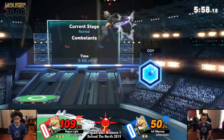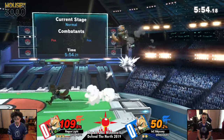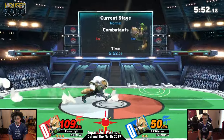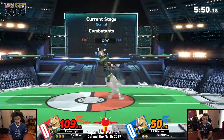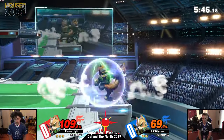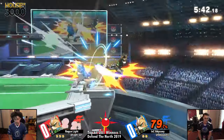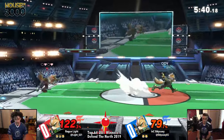You see Light's doing these really low back airs, and Light's actually looking to set up tech chase situations. He's really fast reaction time, and Light in general, using a character with really good speed, those tech chases off back air are going to be really, really useful for him. Light has him on the edge, but Odyssey comes back with the back air.